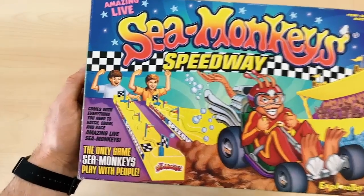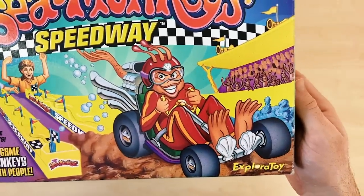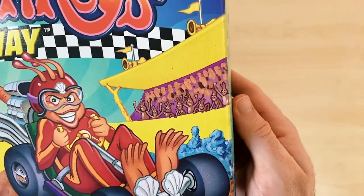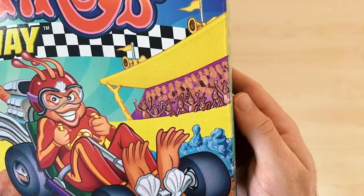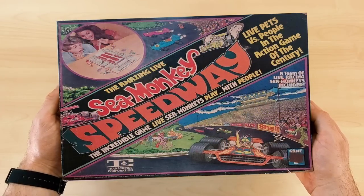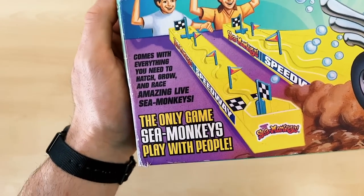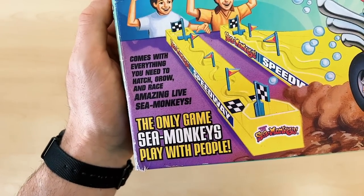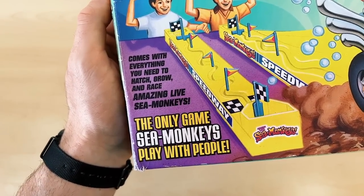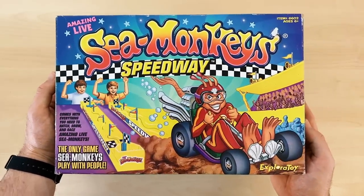On the front of the box we have two young boys using the Speedway, with the Sea Monkey in a go-kart racing his way down the track. In the distance a crowd of Sea Monkeys can be seen cheering the races on in a grandstand. This is a nice throwback to that original 1975 raceway which had a similar picture on the front. The bottom left corner says that this kit comes with everything we need to race our amazing live Sea Monkeys and that this is the only game Sea Monkeys play with people — I guess they must have forgotten about those other racing games they came out with 25 years earlier.